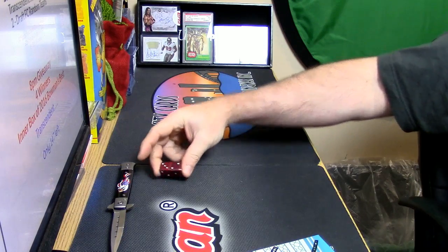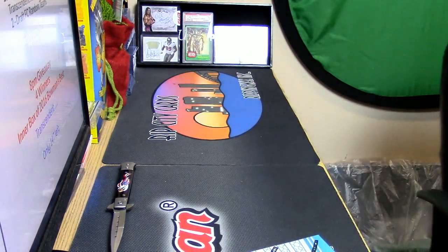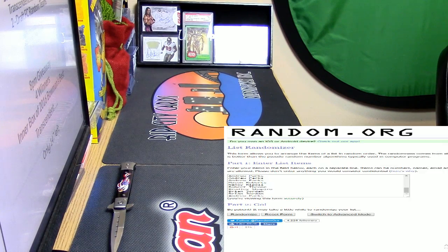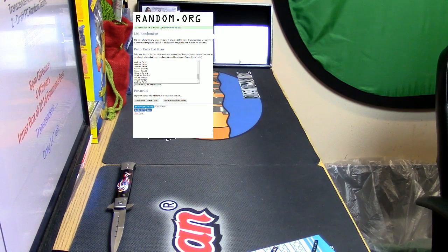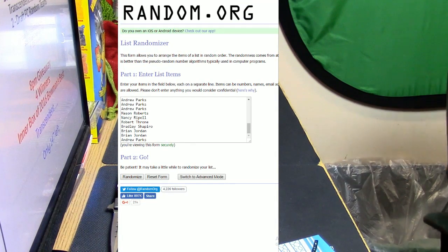This time our roll number will be 5. Good luck everybody. For this one it shall be top and bottom, so number 1 and number 32 getting action. Congratulations. Here we go, 5 times.